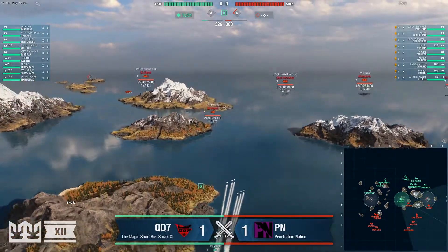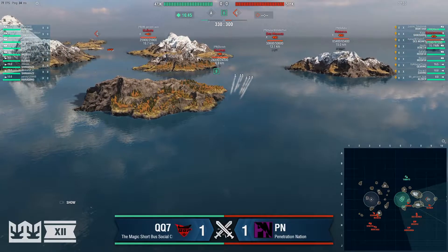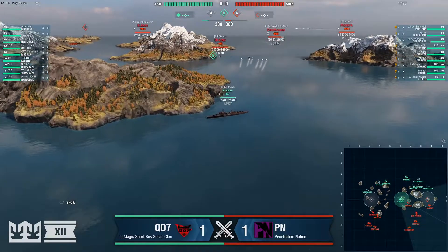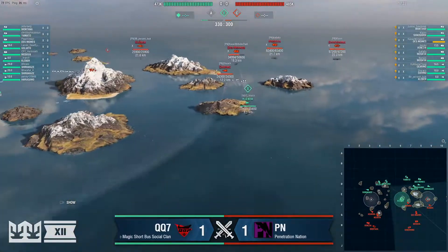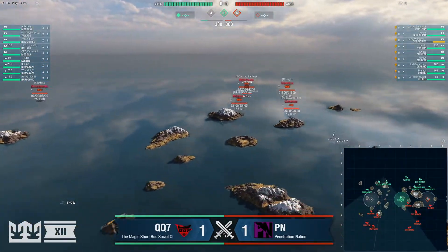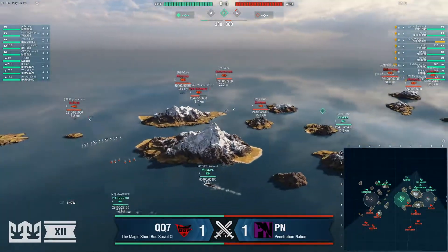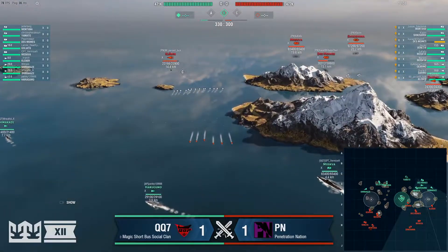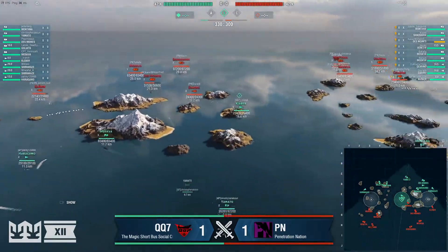Des Moines is in a prime position to shoot if that Kleber tries to open up at all. They know exactly where the Daring is the moment he hits the cap. The Des Moines has radared him now and takes a shot — they force the Kleber back. Montana cross-shots the Des Moines, another 5k down. That Des Moines, Kaiser Wilhelm Fell, is not in a good spot right now. The Moskva's radar blocks Kleber from capping C — early lead to QQ7.